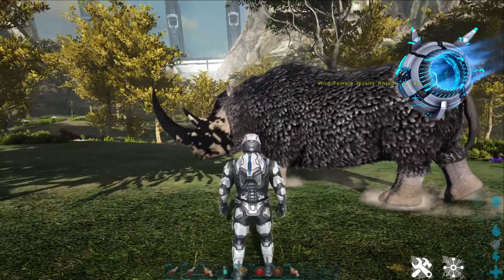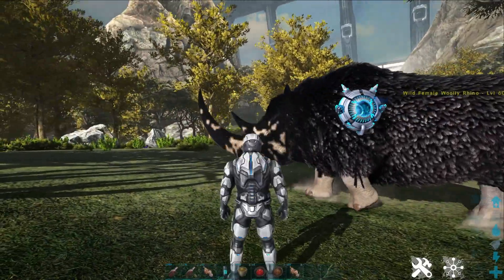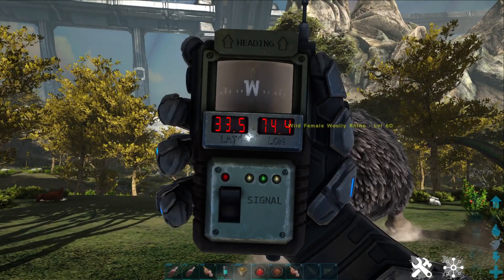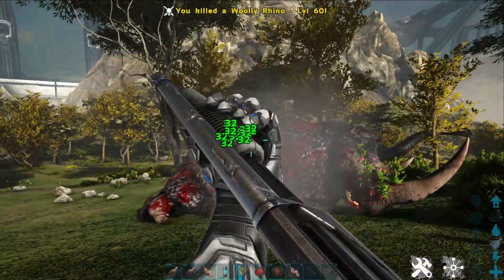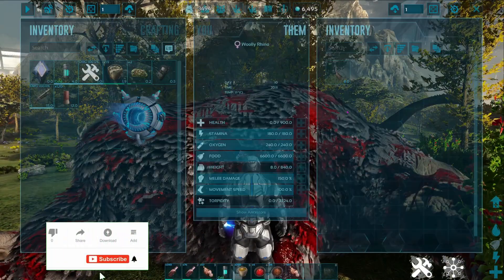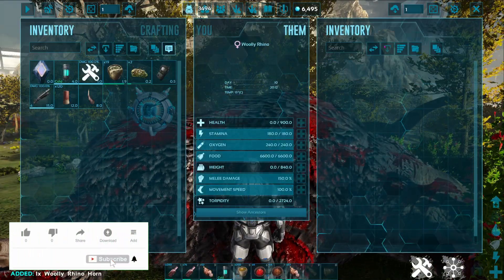Woolly rhinos can be found on the Eden side of the map. I managed to find mine at this location. You can then simply kill the rhino and it will have its horn in its inventory, and then you can just take the horn and be on your way.